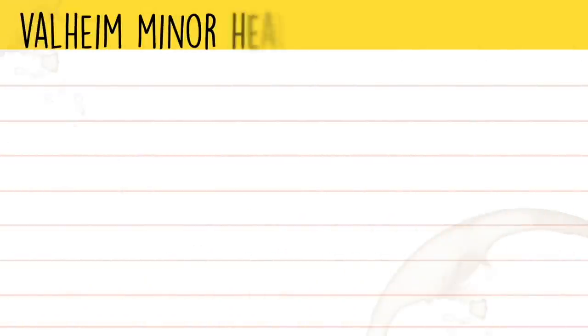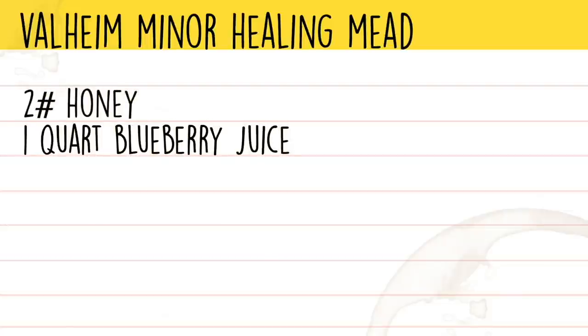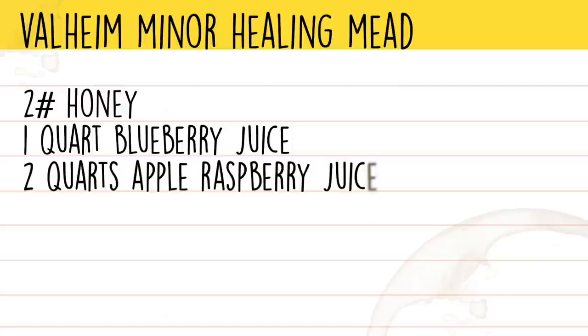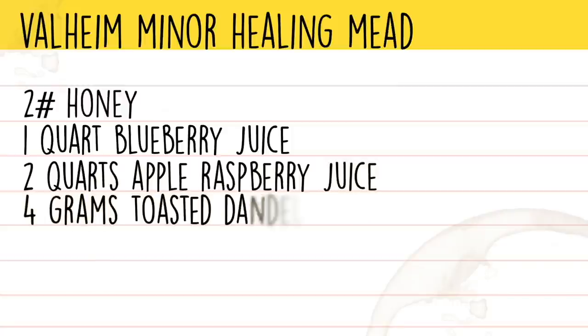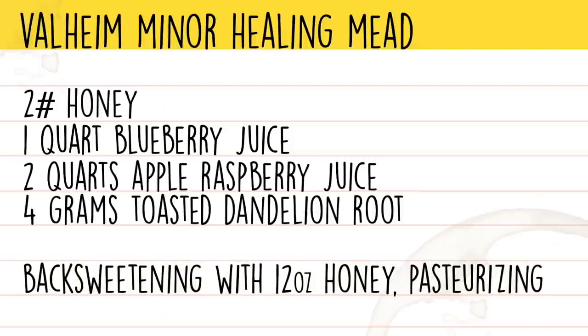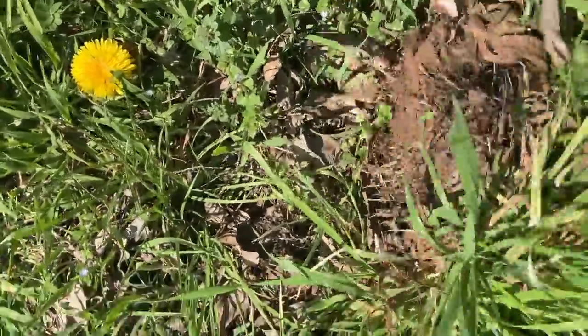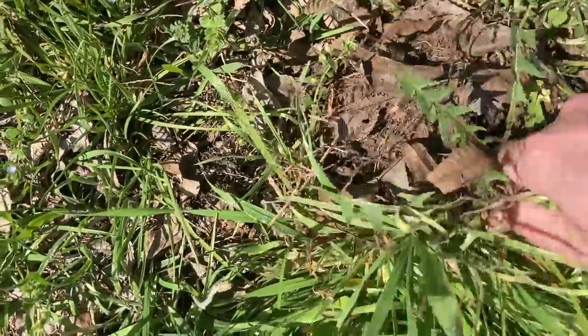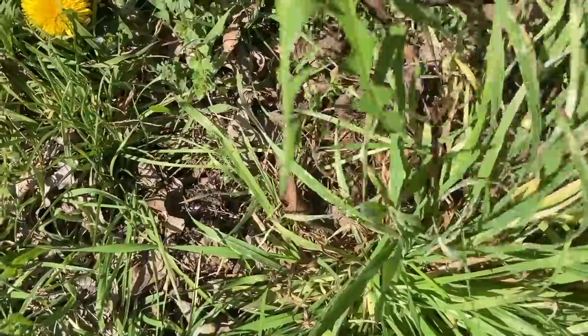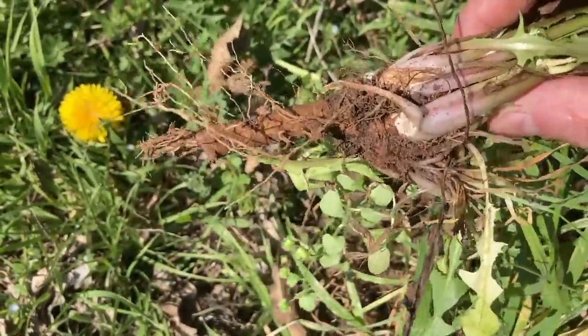The ingredients for this mead are two pounds of honey, one quart of blueberry juice, two quarts of apple raspberry juice, and four grams of toasted dandelion root. In secondary, we'll be back sweetening with 12 ounces of honey and pasteurizing our bottles. This adventure began with us foraging dandelion root from the backyard — I just took a little spade and stuck it in and around the root until I was able to pull the whole root system out. And there's a dandelion root.